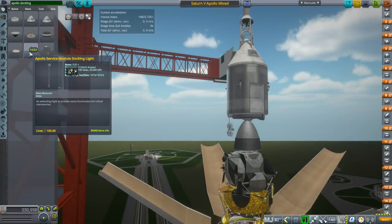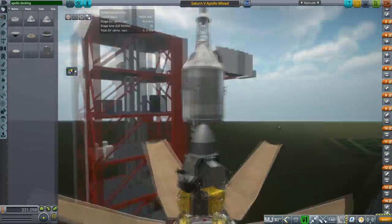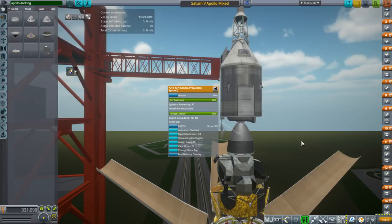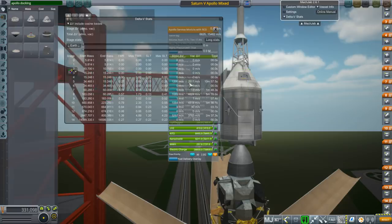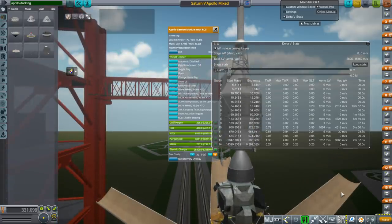The AJ10-137 is the service propulsion system. This fuel will allow you to do mid-course corrections, get into orbit around the moon, and burn for the return. According to MechJeb, this is 2,511 meters per second — though it's probably counting the launch escape system and not the mass of the lunar module. It's nearly an 11-minute burn time. Make sure you have 14 days of supplies — with three crew, that's 14 days of food, water, and oxygen.